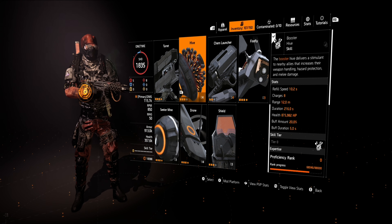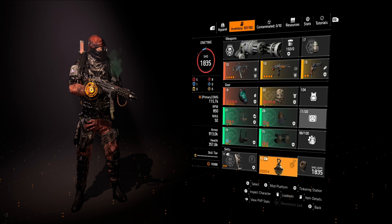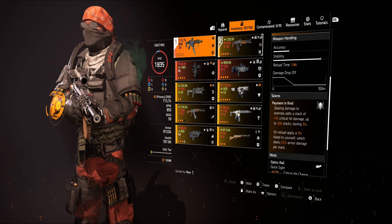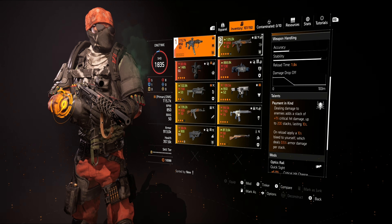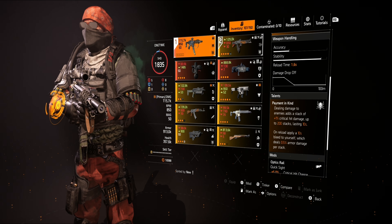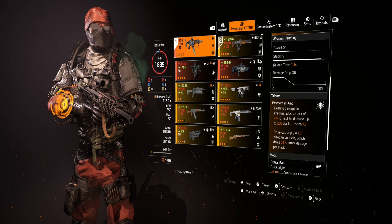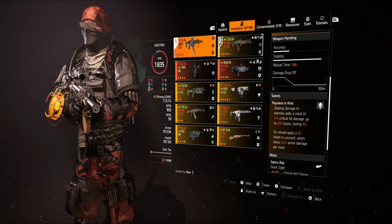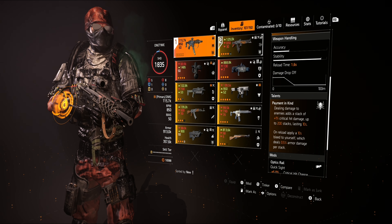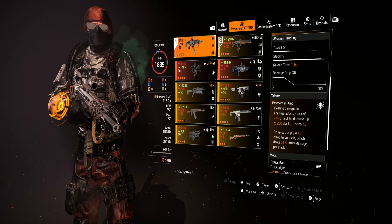As well as the hazard protection from the bleed we get from the Backfire. The Backfire talent — Payment in Kind — dealing damage to enemies adds a stack of 1% critical hit damage, up to 200 stacks, lasting 10 seconds. On reload, it applies a 10-second bleed to yourself, which deals 0.5% armor damage per stack. This can be lethal — it killed me plenty of times if not used correctly.